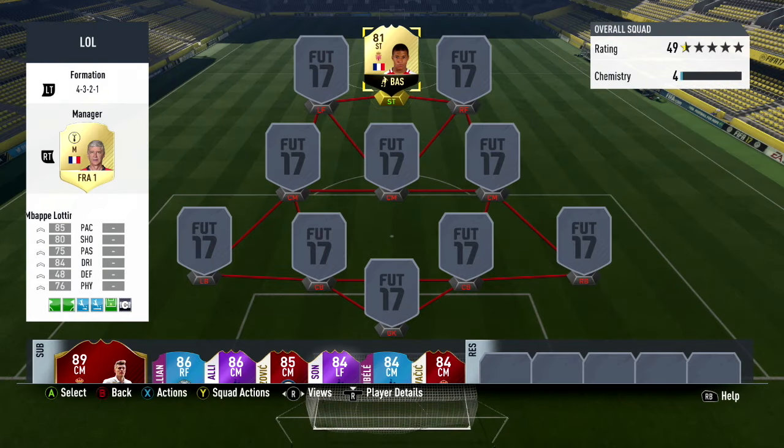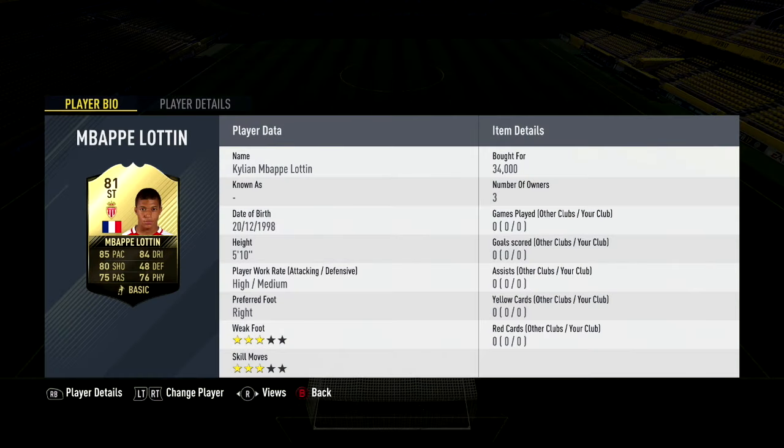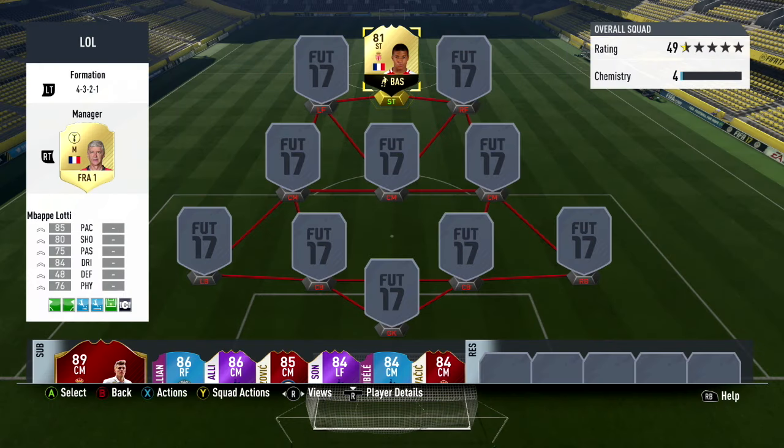Hey guys, how is it going? It is S2G and welcome to an ultimate team video on this channel. In today's video, we are going to be looking at the new second in-form Kylian Mbappé Lottin card. His card honestly looks incredible and the Monaco youngster has been doing so well in the French League — scored 11 goals in the French League, which is absolutely ridiculous. We are going to be building a capable team around him and we'll play a couple of Div 1 games to see how this card performs.